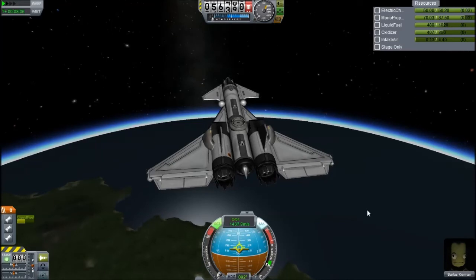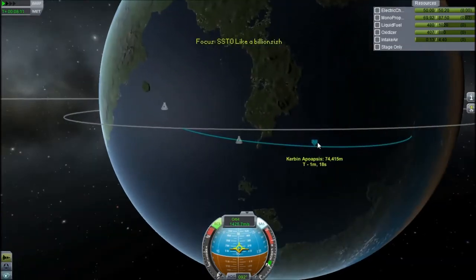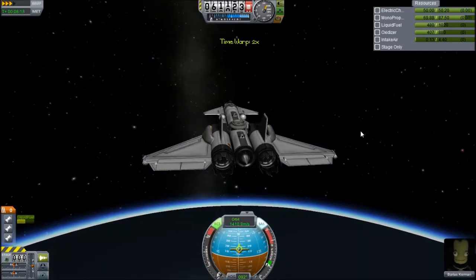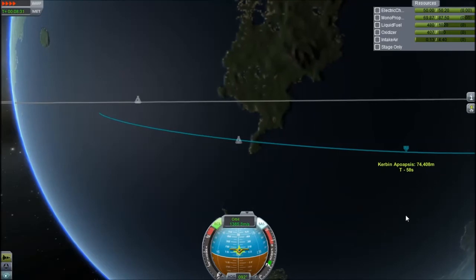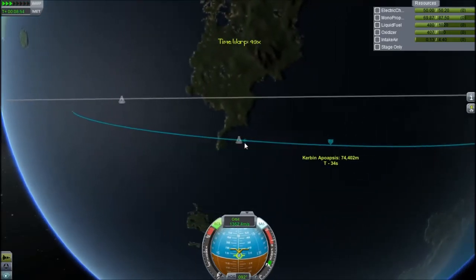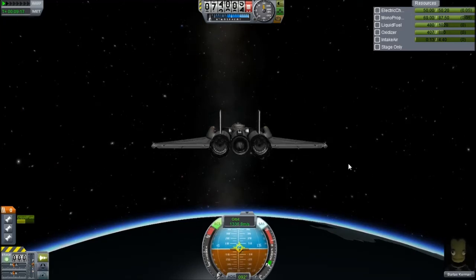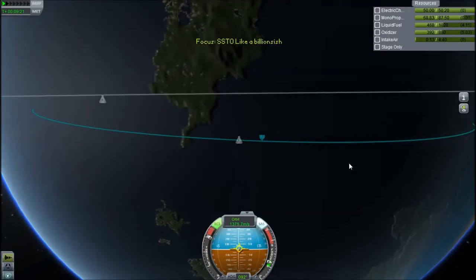There's the whole science thing — with science labs, which you unlock surprisingly quickly, because there's a much harsher cap on data transmission. When you use an experiment, you can't use it again until you clean it out at a science lab. I think that's really cool. I saw someone comment that it takes the sense of achievement out of career mode, but surely if it's harder, then it's more of a sense of achievement.